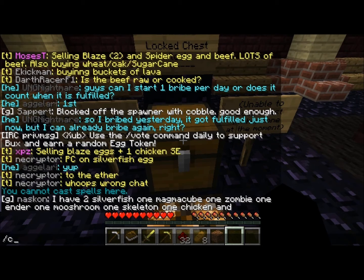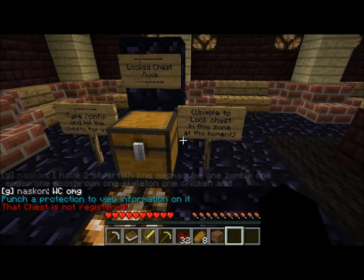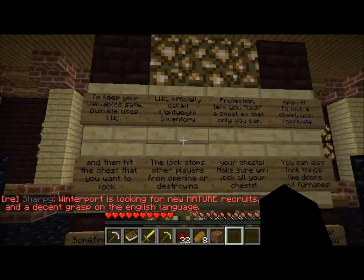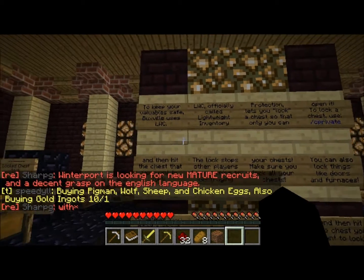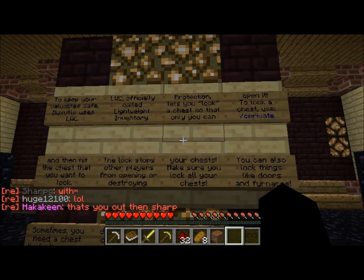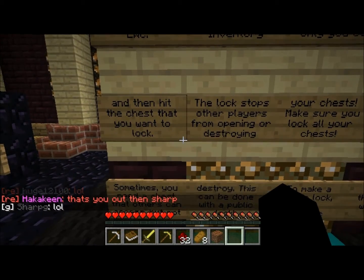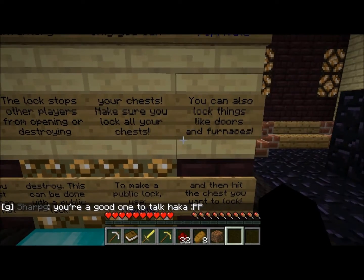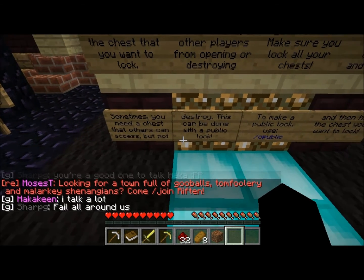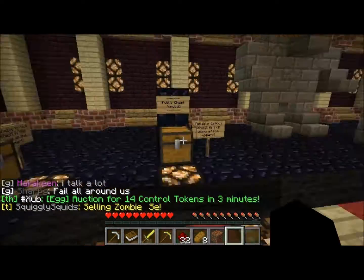To lock a chest, type /c info and hit the chest for info — they're using LWC, lightweight inventory protection. It lets you lock a chest so only you can open it. To lock a chest use /cprivate and hit the chest; this stops other players from opening or destroying it. You can also lock doors and furnaces. If you need a chest others can access but not destroy, use /cpublic.